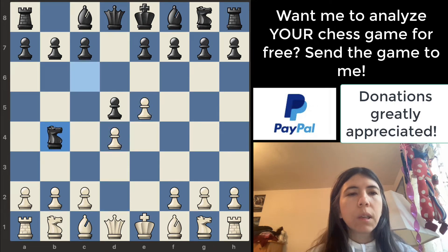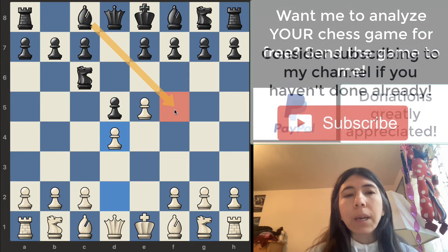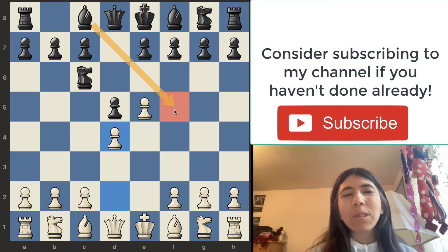Knight to c4 — this is not a good move. When you're starting out, you need to remember this rule: you only move the knight or the bishop out one time in the opening. Notice this is the second time this knight has been moved, so I do not like this move at all. I think in this position, black should maybe move the bishop to f5 to get it out. Also, if you want me to analyze your chess game for free for my YouTube channel, please let me know — I'd be happy to analyze it. And if you have not subscribed to my channel, I do encourage you to subscribe.